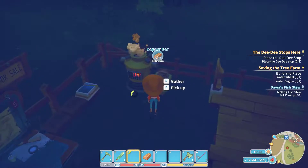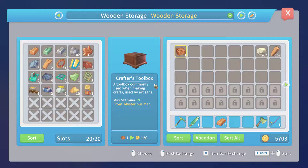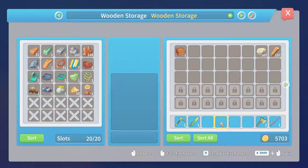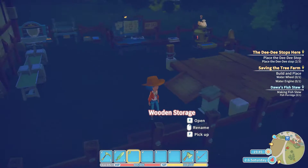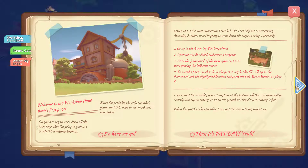What I really love about this game guys is — I've got my different storage chests over here. When you're crafting something you don't have to worry about taking it out of the chest and going to the machine — it just automatically pulls from the chest. See, I just deposited that in there and you don't even have to worry about it, it's automatically there. I'll show you guys that in a second.